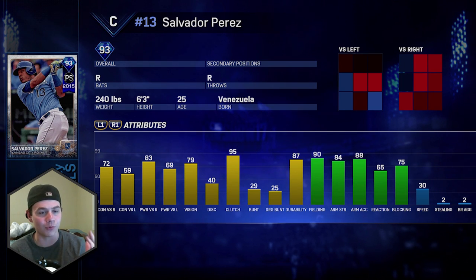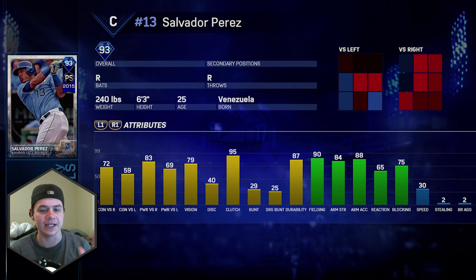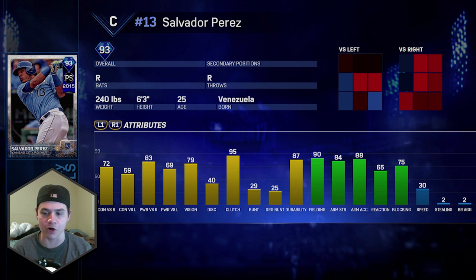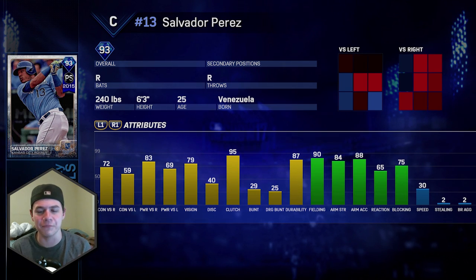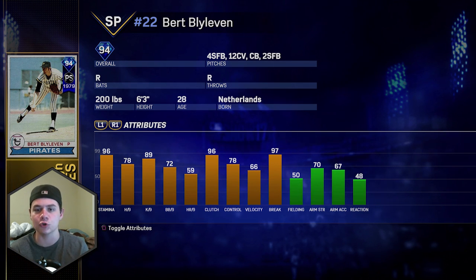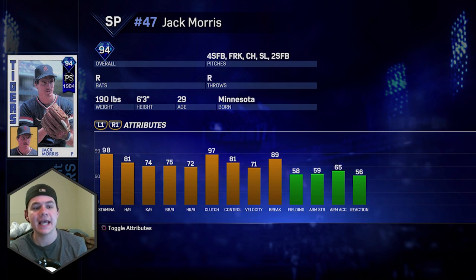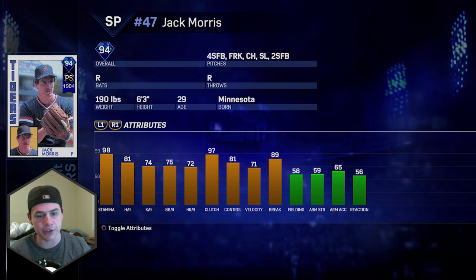Now we're getting into the diamonds. 93 overall Salvador Perez, 2015 postseason card — hitting numbers are okay, 83 power against righties, 79 vision. The fielding is beautiful though: 90 fielding, 84 arm strength, 88 arm accuracy. Next, 94 overall Bert Blyleven — this card doesn't interest me much since we already have a 99 Bert Blyleven. He's got 78 hits per nine, 89 K's per nine, 96 clutch, 97 break, four-seam, 12-6 curveball, two-seam. Also postseason flashback Jack Morris, 94 overall diamond — four-seam, forkball, changeup, slider, two-seam; 89 break, 81/74 per nines.